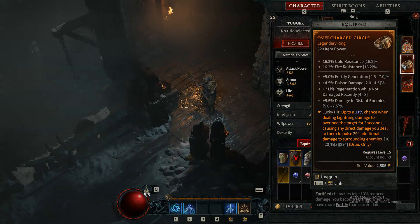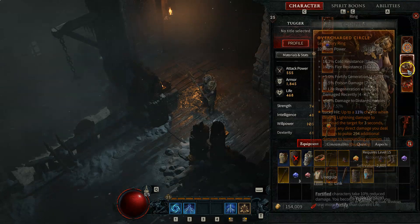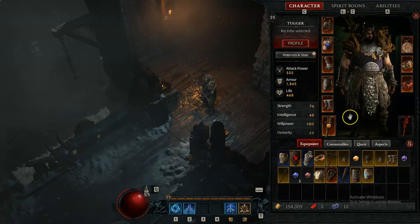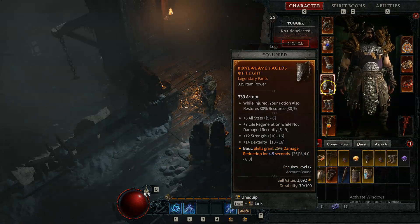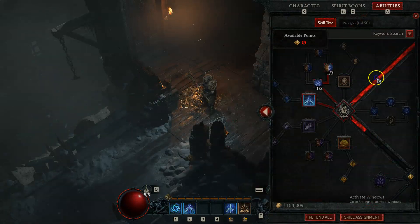Then we have up to 11% chance when dealing lightning damage to overload the target, causing it to pulsate for around 300 damage. Then we have another one: critical strikes with Storm Skills charge the air around you and cause a lightning strike to periodically hit an enemy in the area for 460 lightning damage. So you can see that's like 700 damage in procs just right there. Now let's get into the build and abilities.